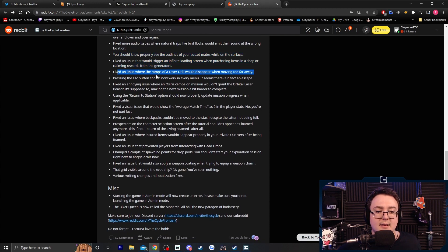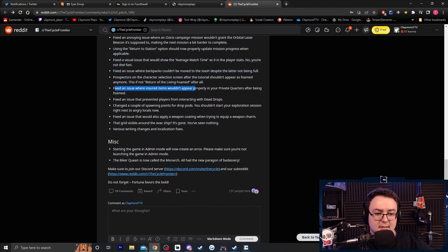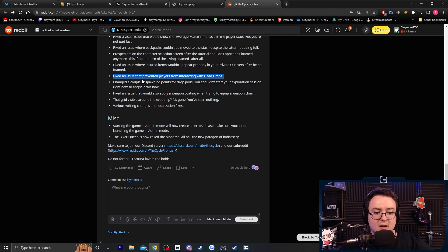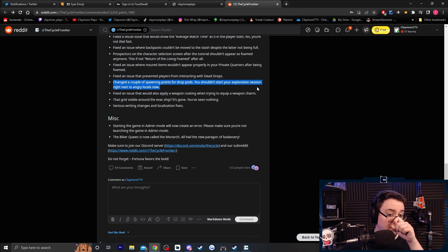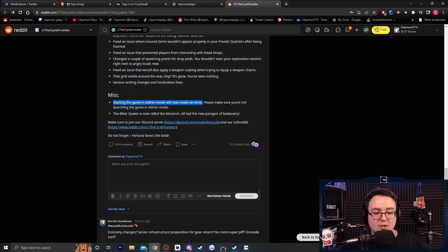You should now properly see the outlines of your squad mates while on the surface. Fixed an issue where the ramps of a laser drill would disappear when moving too far away. Fixed an issue where insured items wouldn't appear properly in your private quarters after being foamed. Fixed an issue that prevented players from interacting with dead drops. Changed a couple of spawning locations for drop pods — you won't start your exploration session running into angry locals anymore. Fixed an issue that would also apply weapon coating when trying to equip a weapon charm. The Biker Queen is now called the Monarch — all hail the new paragon of badassery.